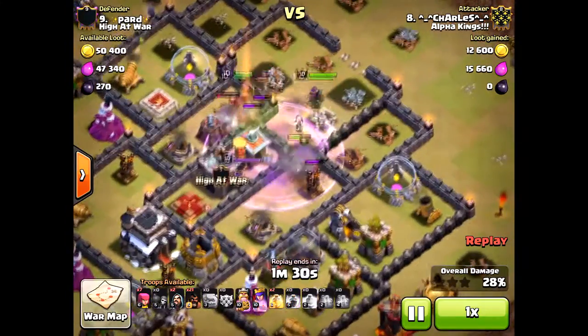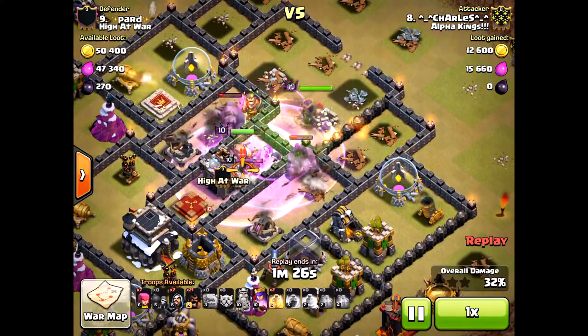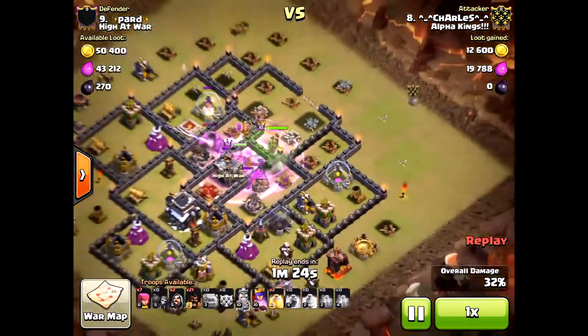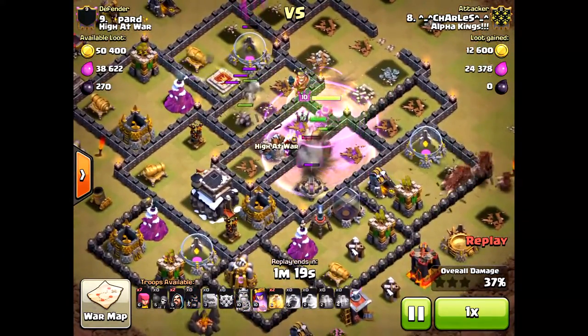Already you see two down, and that's critical for those hogs when they come in. He's dropping some rage — one rage right there in the center — really boosting the queen's ability and the king's ability. Here comes the hogs.